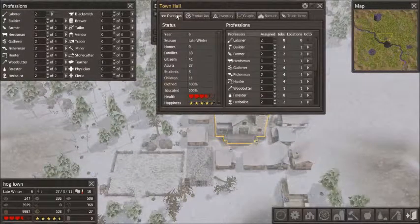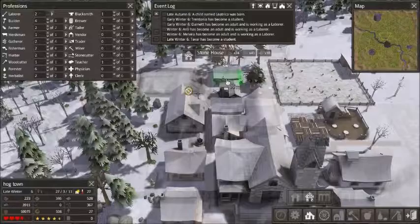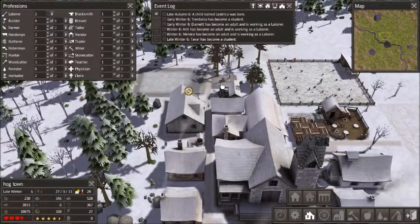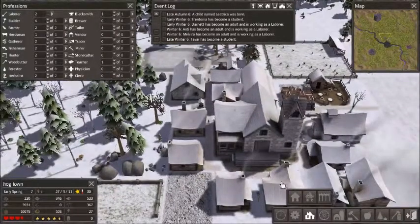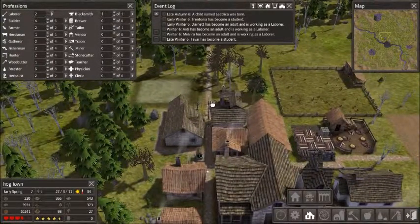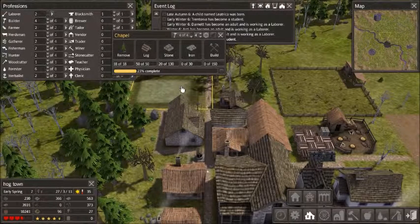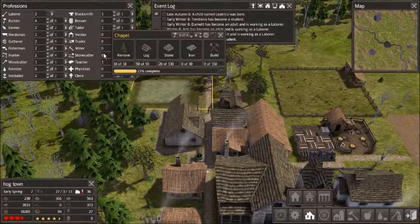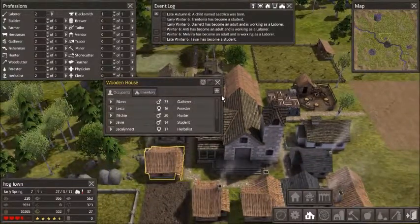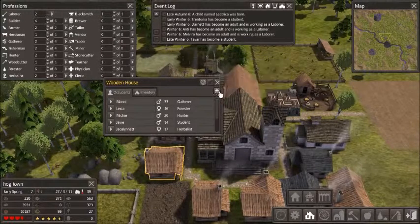We have nine houses for two families, which means we're not expanding the city. I'm going to start building more houses one by one as I get enough stone — either building new stone houses or upgrading the current ones. But I don't want to automatically upgrade so many to the point where they can't do anything, like there aren't enough homes for everyone. The only time you can really do this is during early spring.